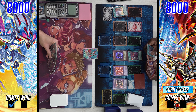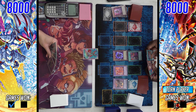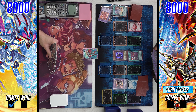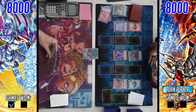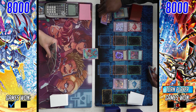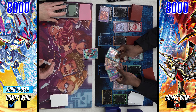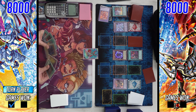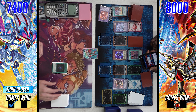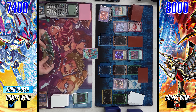Ecclesia gives follow-up: she gets you to Albaz, which can trade with a negate or Super Poly into something to get the engine going. Albion banishes itself and Albaz to go for Mirror Jade, and he searched Mercurier — so he has that negate in hand — plus Branded in Red. He won't get Albion's end-phase effect since it's not in the grave. It looks like double Tragedy was used for Masquerade, so probably one set.